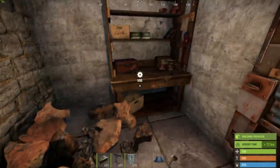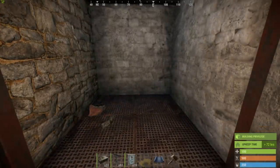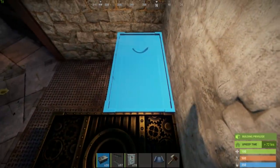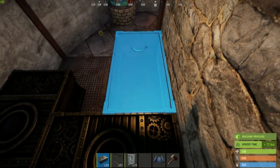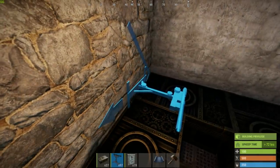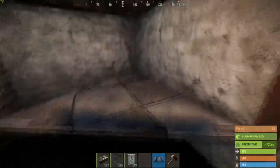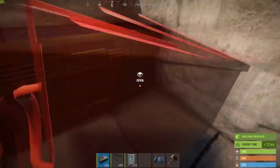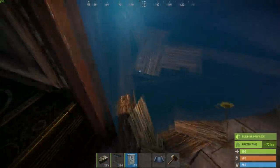Now let's create the second loot room. Remove all items. Upgrade the foundation and the wall frame to sheet metal, then place the four lower boxes as before but mirrored. As before, add two shotgun traps to the side. Two more boxes onto a half-height triangle. And a third shotgun trap in the back. Close off the room with a garage door.